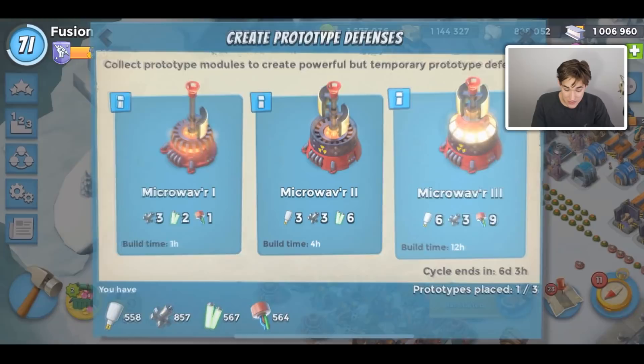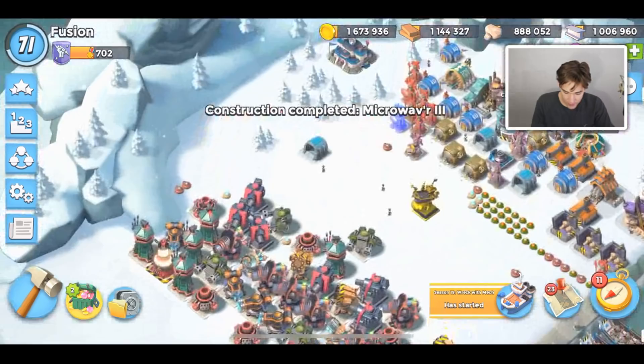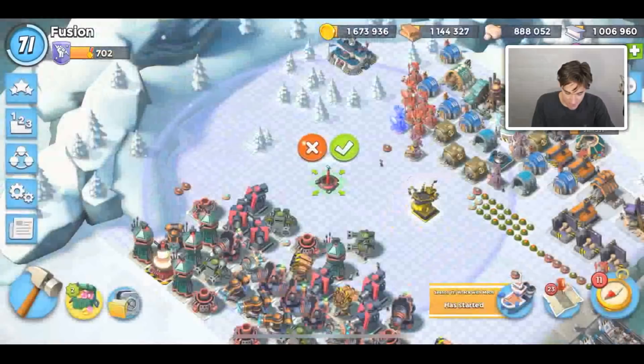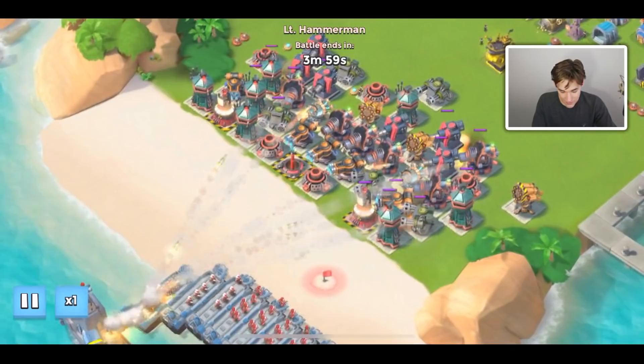First of all, this Rocket Launcher was destroyed right off the bat, so we're going to move it off to the side so Hammerman doesn't destroy that right away. I'm going to shift my Microwaver over — actually, we're going to drop two. We're going to have one over here and then drop down another one. I really want to beat this stage. I'm going to drop down another one on the left-hand side to take out that wave, and let's drop down a Doom Cannon in the middle, kind of up front.